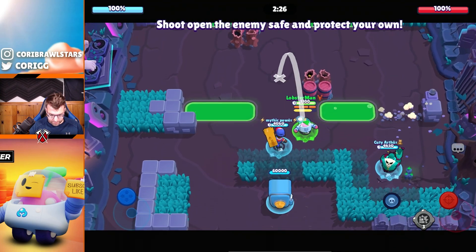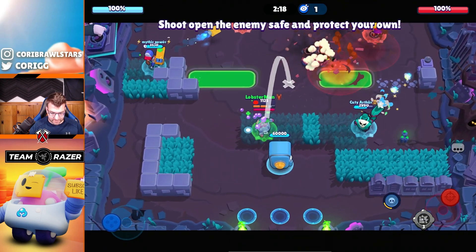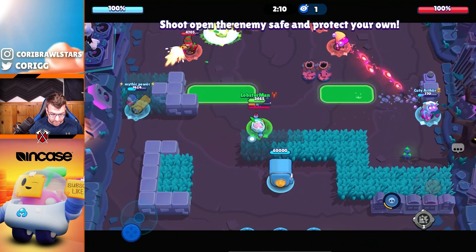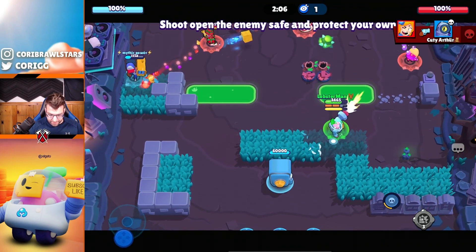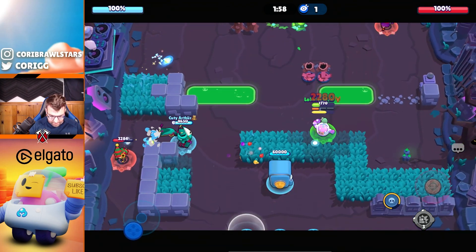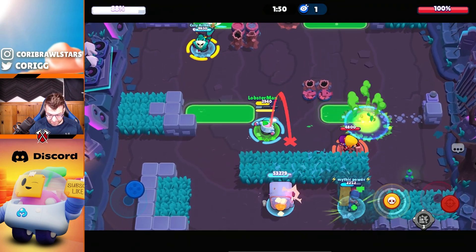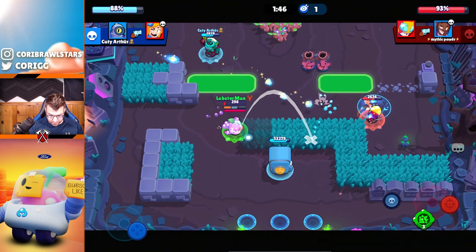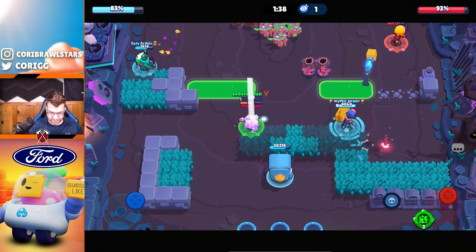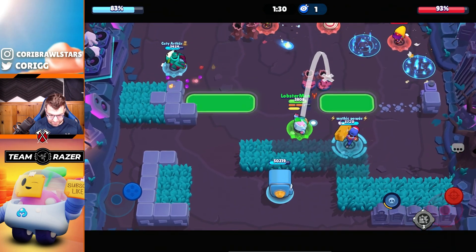I'm going mid this time since we don't really have a mid player. Brock wants to go mid but I'm totally fine going there. I just got tapped and gave up wall break — not ideal, but it's not over. I need to heal up a bit and focus somebody. The fact that my wall broke so fast is really annoying. We're going to try to get a kill — they've done zero damage which is good. I just need another wall. Our team goes hard for that Penny. We waste the Piper jump, which is good.